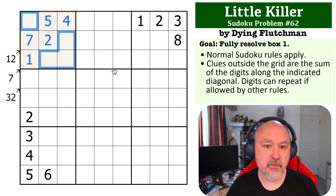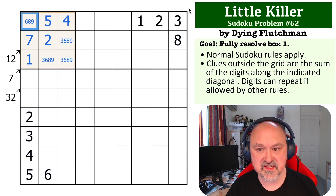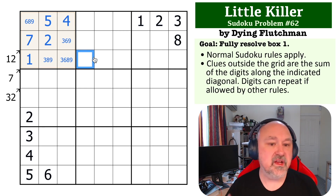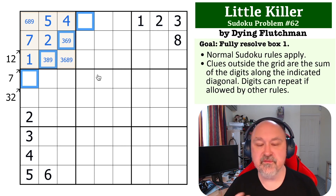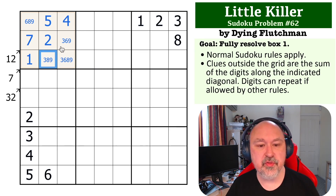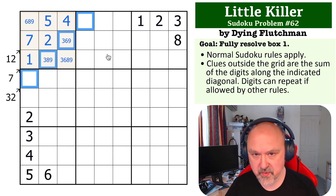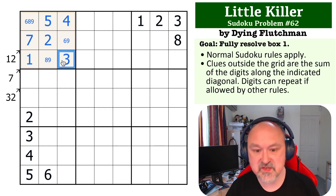This leaves four digits left for the box: 3, 6, 8, and 9. One cell can't be a 3 because it's seen by two threes; another can't be an 8, and another can't be a 6. The only clue left is the 32 clue. We ask: can we put 3 on this diagonal cell? Clearly not — if we put 3 there, the other three digits would have to sum to 29, and even 9+9+9 only gets us to 27. So this cell becomes the 3.